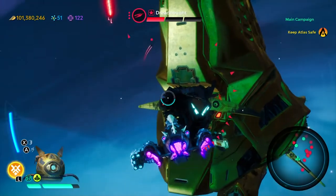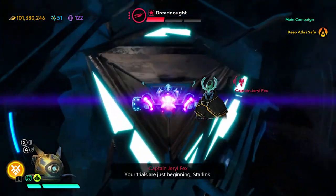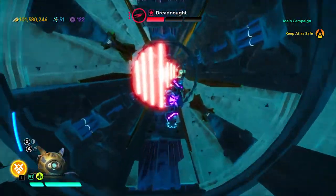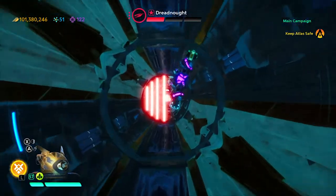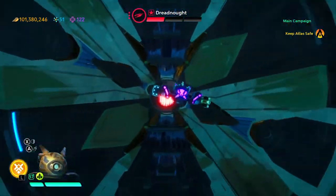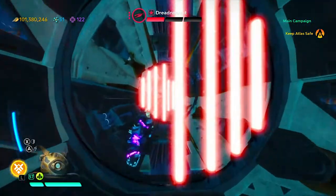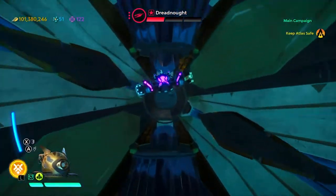Starting score for DLC: one point — it was created, crafted, put into the game, and it actually functions. Cost scores one point. Immersion scores two points. Added story scores one point. Voice actors scores one point. DLC length scores one point.